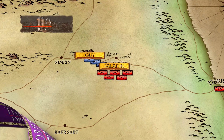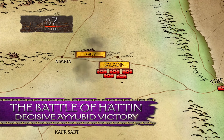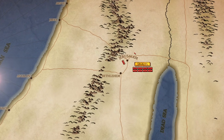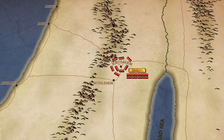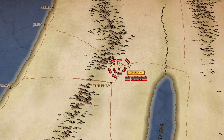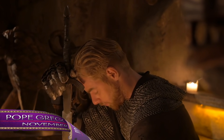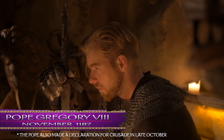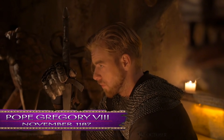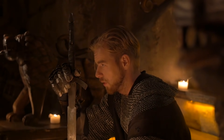In early July of 1187, the Sultan had crushed the army of Jerusalem at the Battle of Hattin, and a few months later, in October, had captured Jerusalem itself. After this, he would go on to essentially destroy most of the Crusader Kingdom. News of this disaster shocked Western Europe.